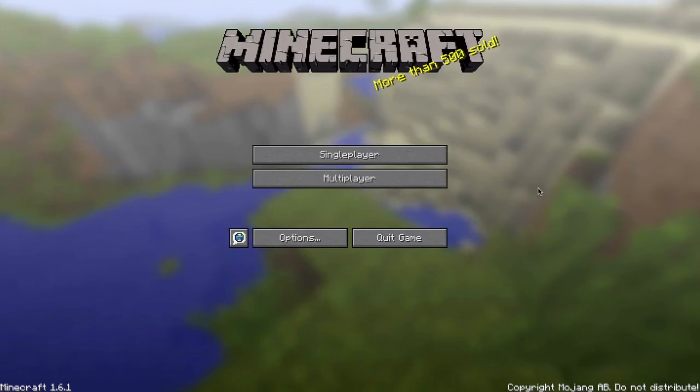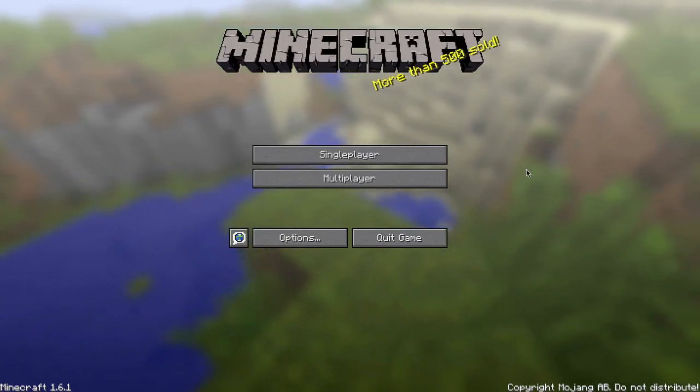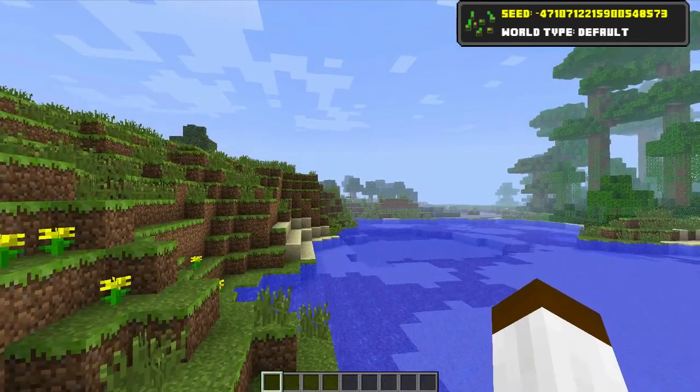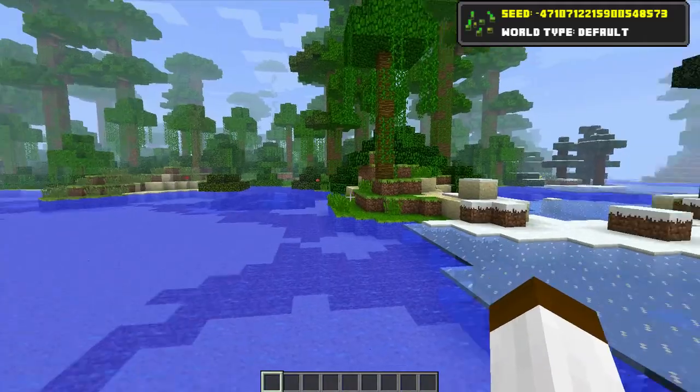It's a pretty nice seed — not amazing but still nice. Great for builders and explorers. This seed will spawn you just around here next to a jungle biome, a taiga biome, a stream hills or plains biome, and a forest biome. You're kind of in the middle of four biomes, which is quite nice.